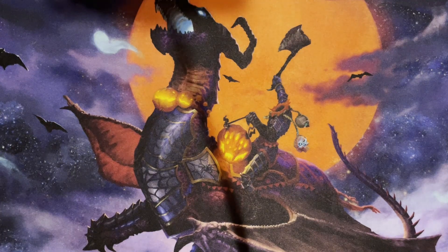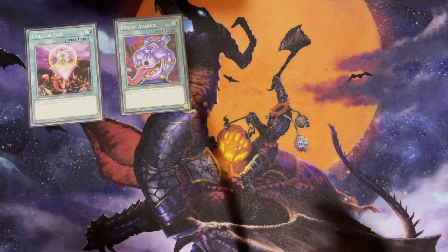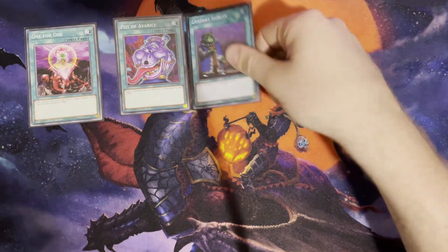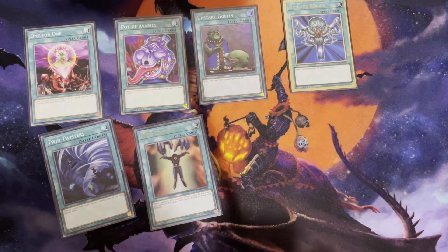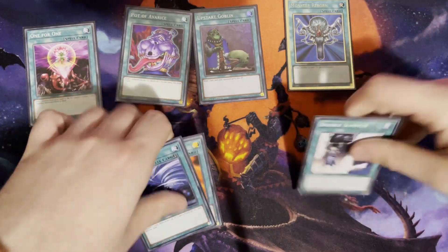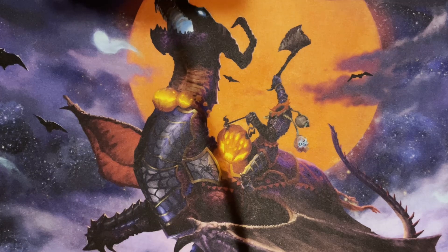I run a few more spells: One for One, because Familiar is a level one and you want to get it in the graveyard as soon as possible. Pot of Avarice, because we send a lot to the graveyard and have draw issues. Upstart Goblin because I think it's the best card in the game. Monster Reborn because you never have enough. Twin Twisters for back row. Mind Control. And finally Double Summon — we've already got Vampire's Domain but certain vampire cards only get effects when you normal summon them, so it's useful, though it's one I'd be willing to change.